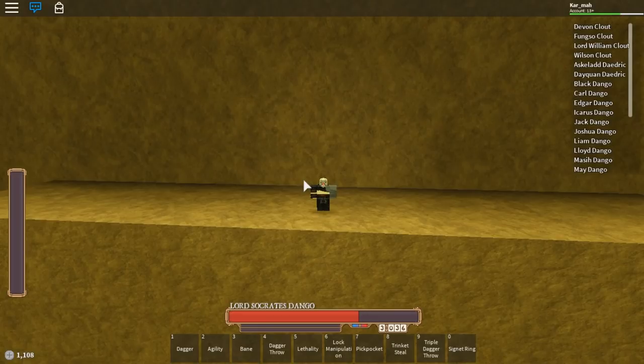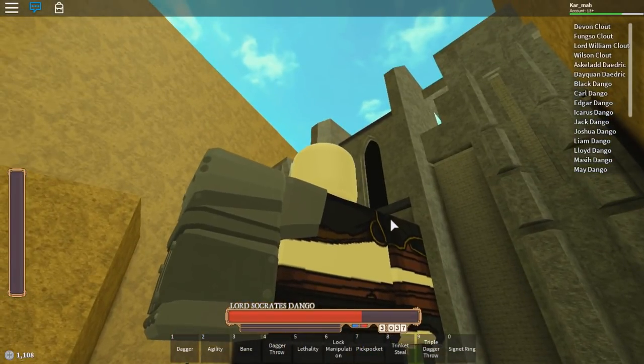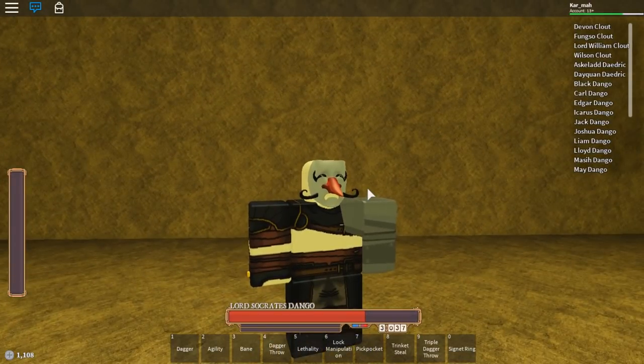Hey guys, it's Karma and I'm back with another video. Today I'm in Rogue Lineage again and I'm going to show you — or mostly tell you — how to get a prosthetic arm. I got one about two days ago and I thought it wasn't that hard, but actually it's pretty hard because the chance of getting your arm eaten off by a zombie is pretty low. Anyway, I'll go through it step by step.